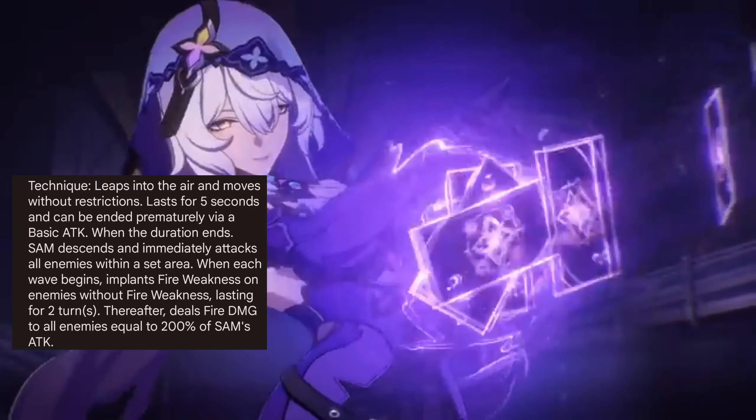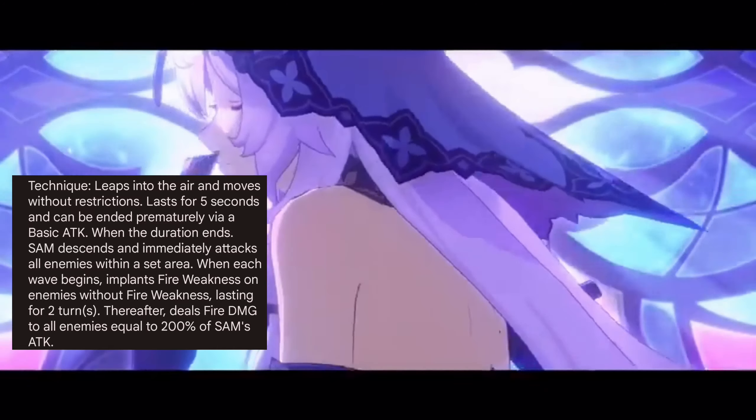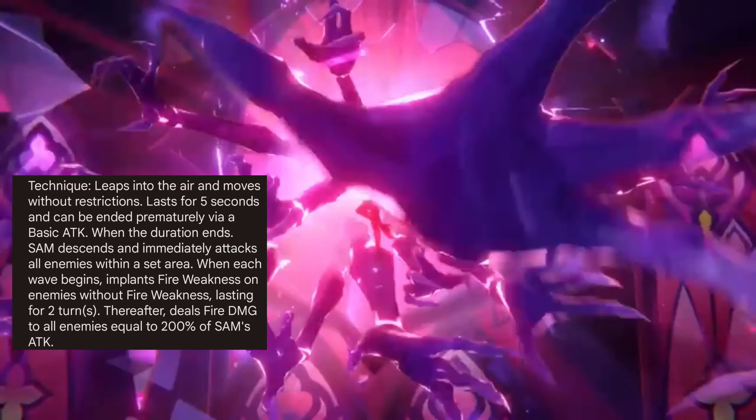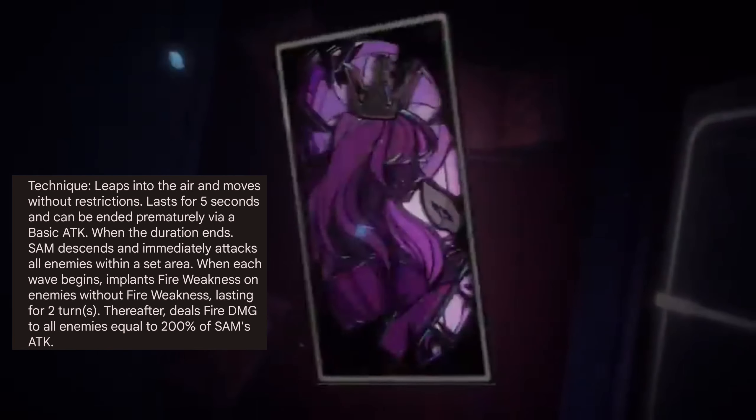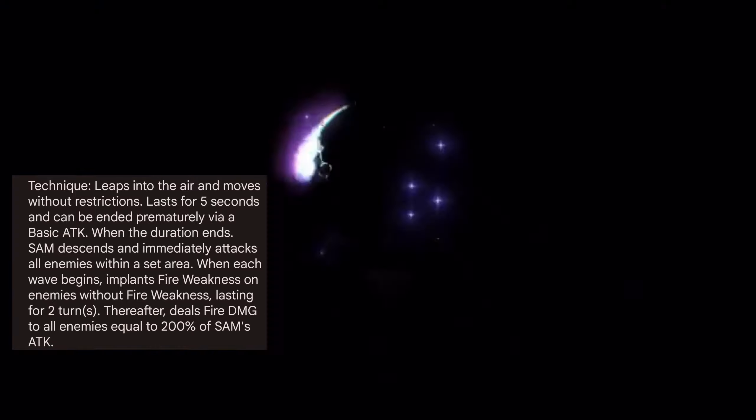Technique: leaps into the air and moves without restrictions, lasting for 5 seconds and can be ended prematurely via a basic ATK. When the duration ends, Sam descends and immediately attacks all enemies within a set area. When each wave begins, implants fire weakness on enemies without fire weakness lasting for two turns, then deals Fire DMG to all enemies equal to 200% of Sam's ATK.